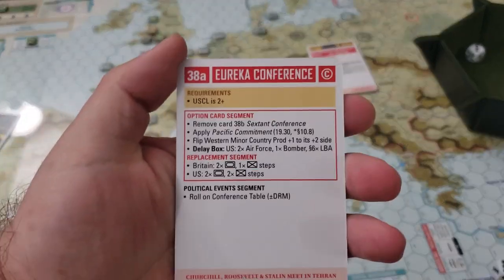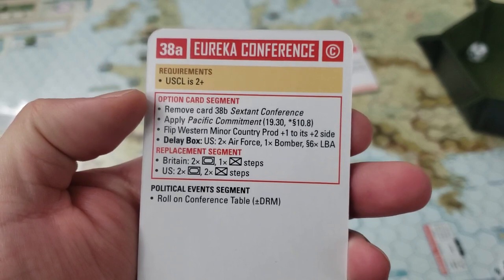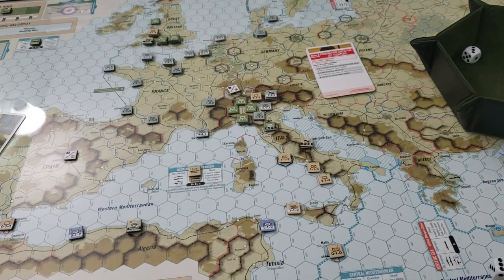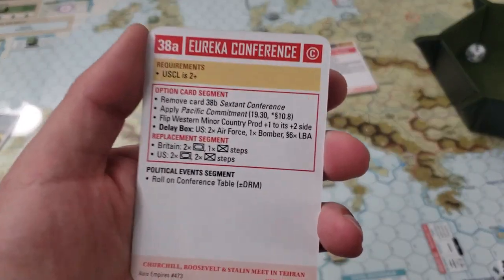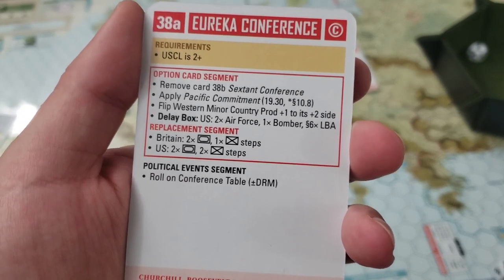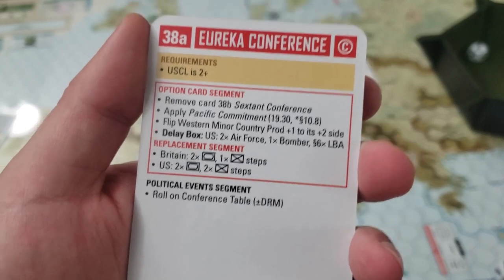For the allies, we talked about the Eureka conference card before. We apply Pacific commitment, flip Western minor country production to its plus-two side, and get additional air support markers into the delay box — which will be a huge help because we're going to need a lot of air for the campaigns to come. We also get a nice set of replacements. Without our logistics marker in place, I'll probably plug into Britain and have a big buildup there.